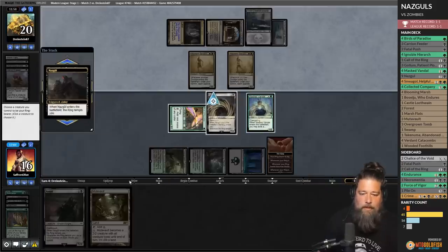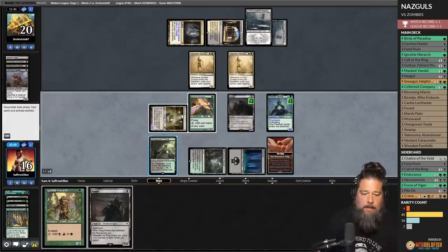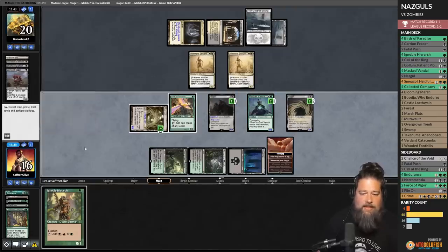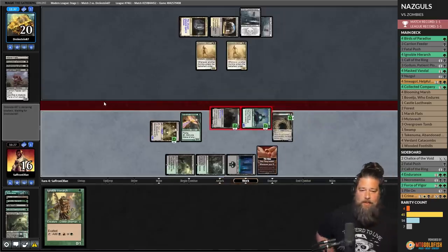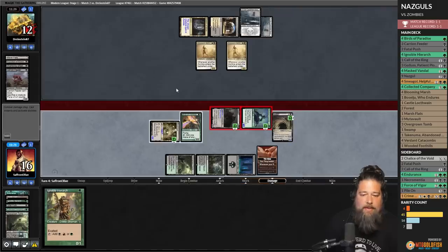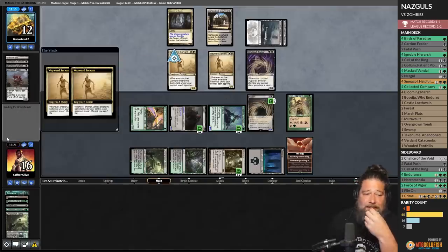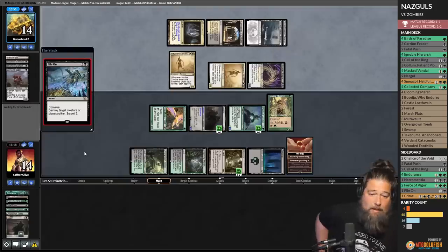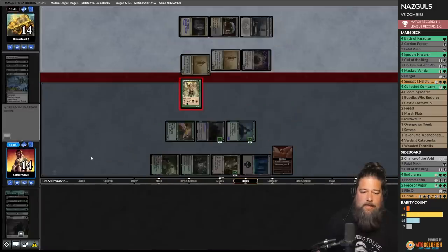Play Mutavault, activate it, play Nazgul number two. We switch the ring bearer — better because it doesn't get Fatal Pushed when Masked Vandal does. Grow the dorks, go to combat, swing, swing, loot, discard Overgrown Tomb. Opponent takes beats to 12. Play Ignoble Hierarch and pass. No rallies. Undead Augur hits the field — drain, drain, opponent goes back up to 14. Opponent piles on our Nazgul. Out of cards but still has a blocker. We need to top-deck a Nazgul.